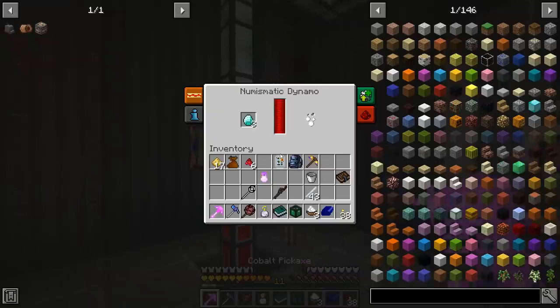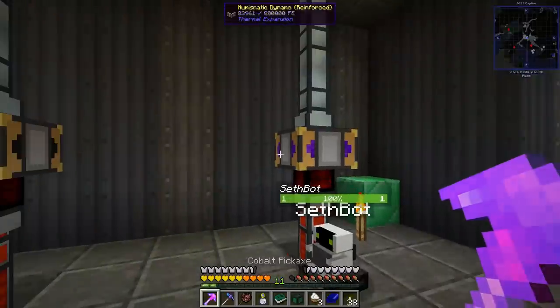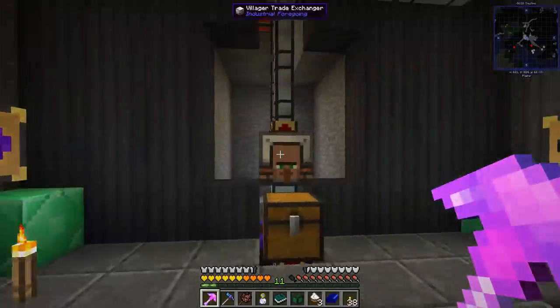In our power generation room, I threw some emeralds and diamonds in here that we're burning for power, but this one ran out and that one ran out. When these things run out, the base is going to shut down again.